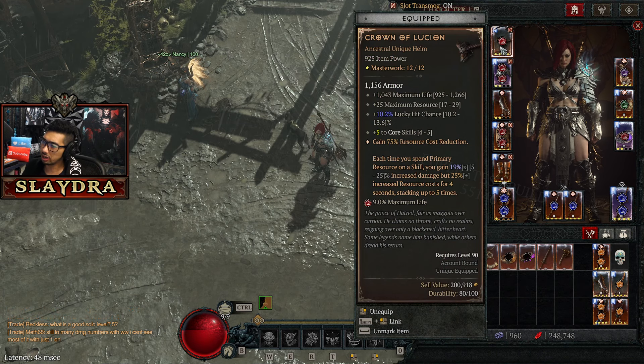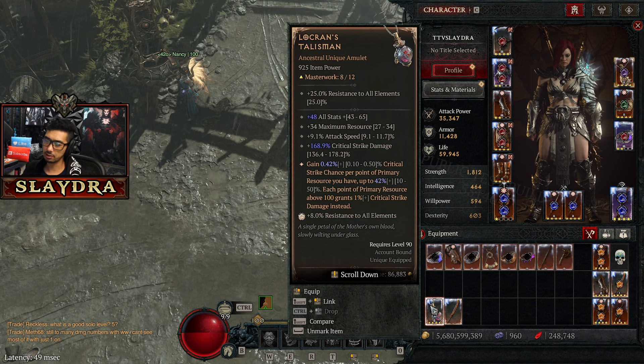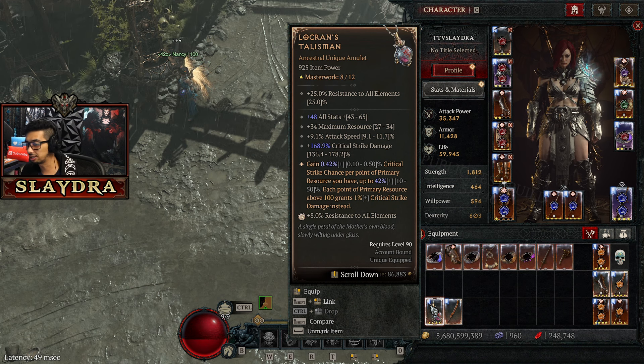If you get Max Resource, there's another thing you may want to try — Locker and Talisman, a brand new amulet that almost every build will be using as long as you're not a damage-over-time build. It lets you gain extra resources, and for any resource above 100 you gain Crit Strike Damage — which is an multiplier, not an additive. It's just displayed as bugged on PTR.